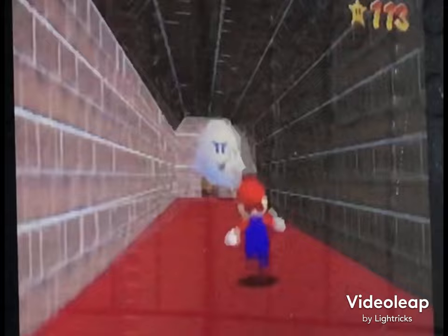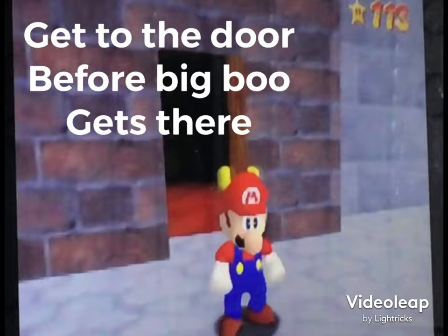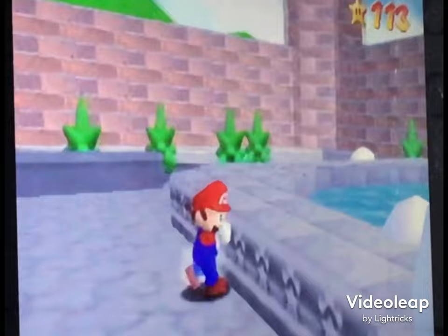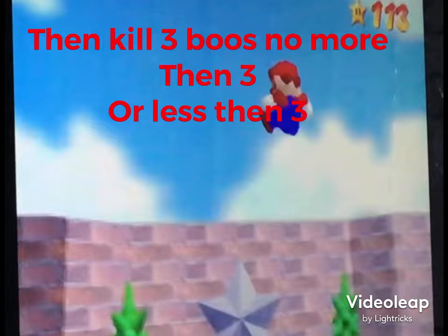Get to the door before Big Boo gets there. Then run around the fountain one time — it should be pretty easy. Then kill three birds, no more than three or less than three.